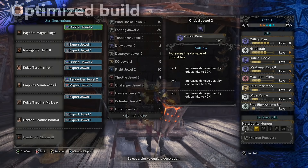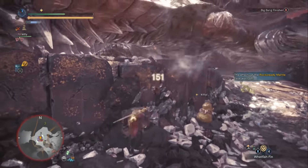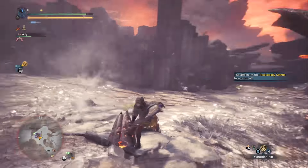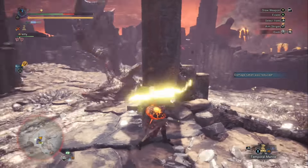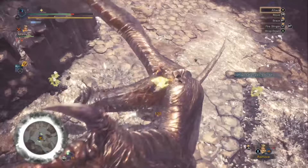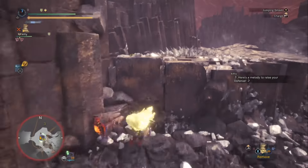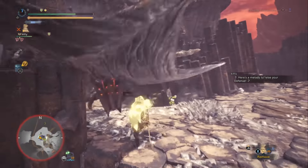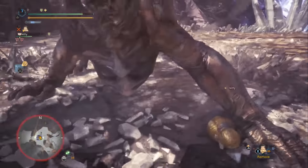One sad thing about the optimized build is there's no room for more blast damage. Even with the new Lunastra armor I tried various combinations and couldn't get it without trading off affinity. If I get rid of crit eye and put on blast, I'm not getting more crit damage - and since I invested in crit boost, I should really be maximizing affinity up to 100% if possible. Blast doesn't do that much damage anyway, so it's not that big of a deal.